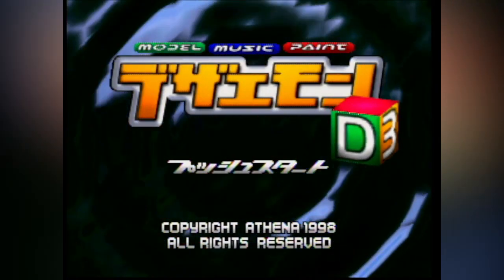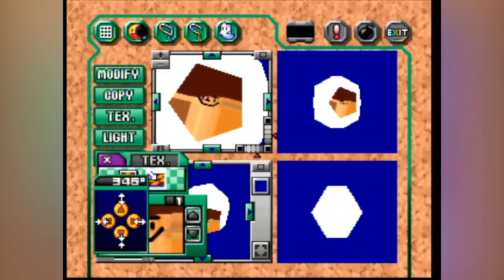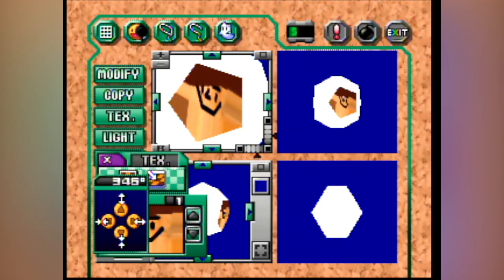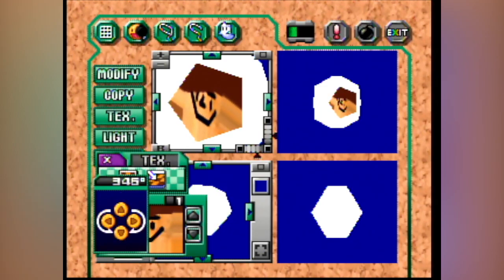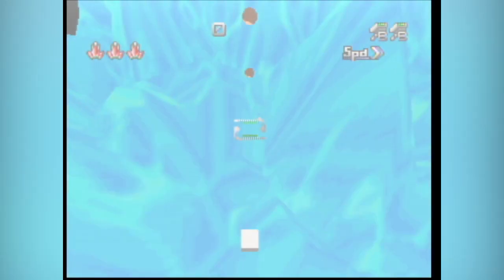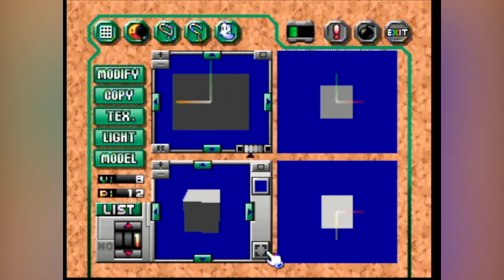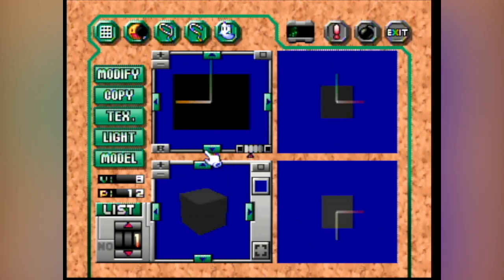Dezaymon 3D is the Nintendo 64 entry in the Dezaymon series, a creation tool for making shmups. It's very interesting — it's sort of like Mario Paint on the SNES and Mario Artist Games on the 64DD, allowing you to make your own art and music for your game. Dezaymon DD was the game's planned expansion kit — though it was originally believed to be a full-on sequel to Dezaymon 3D utilizing the DD's modem capabilities, it was actually a storage system.